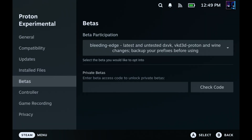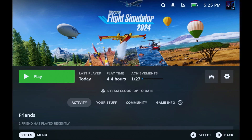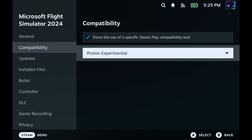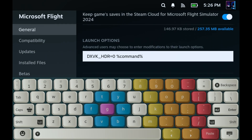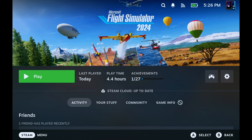Once you've got that set and Proton Experimental is ready to go, go back into the game's properties, double check force compatibility, and then set the launch option. Go into General and come down to Launch Options. You're going to put in this command line: DXVK_HDR=0 followed by a space and then %command%. I'll put this in the description as well. You need these two parts — Proton Experimental on that bleeding edge beta, and this launch option in the General properties.